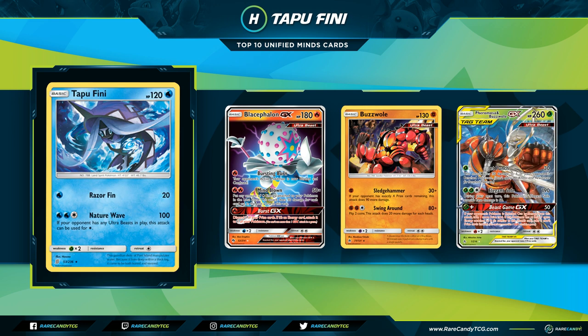Lastly for honorable mentions, Zach's pick is Tapu Fini — hilarious knowing the Blound player Zach Lesage is. Tapu Fini is a Basic Water-type Pokémon with 120 HP. Its main attack, Nature Wave, normally costs Water, Water, Colorless for 100 damage, but if your opponent has any Ultra Beasts in play you can use this attack for just one Colorless. This is the first time Pokémon has had an attack that reduces its own cost in the text — a really unique design.